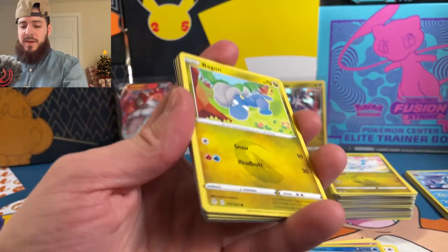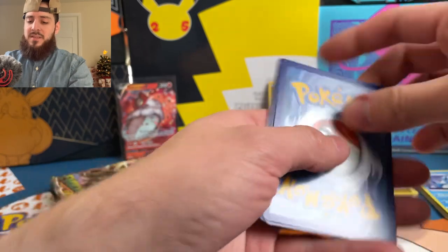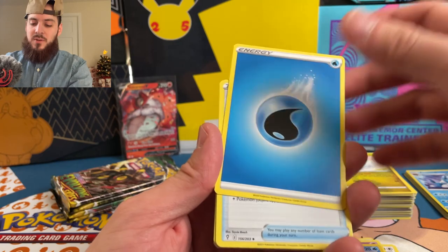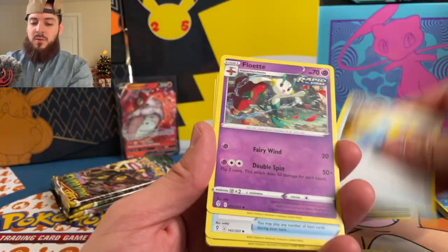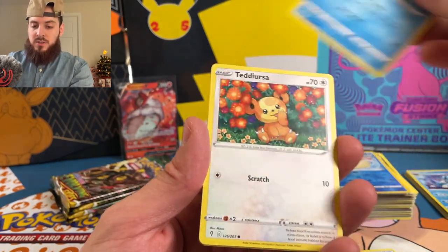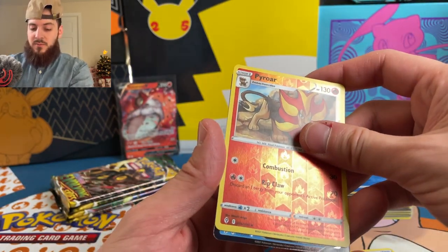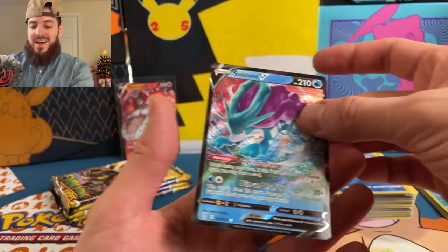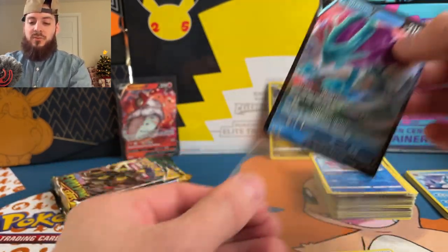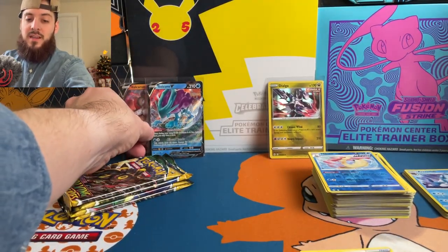This pack is giving me all kinds of Fusion Strike vibes, and there are a lot of green cards. Water energy — Rubber Gloves, Floette, Boost Shake, Bagon, Litleo, Lotad, Teddy Ursa, Snorunt, reverse Pyroar, and we pulled a V card! We pulled a Suicune V! I will take that — Suicune is my favorite of the three dogs. Suicune V, yes please!